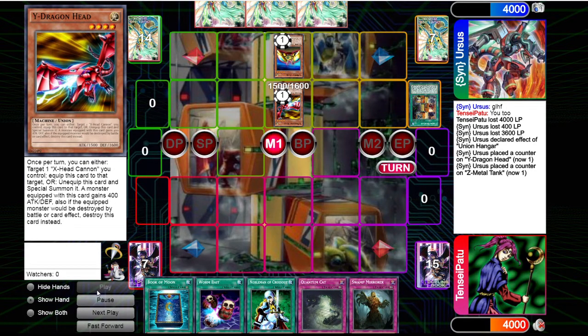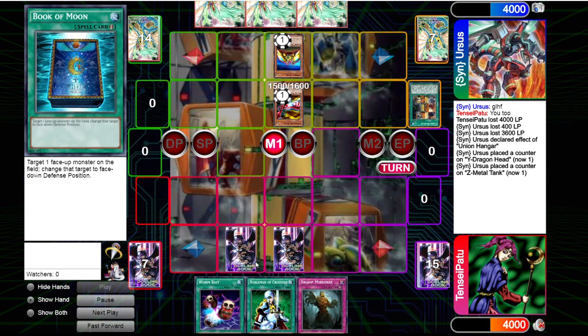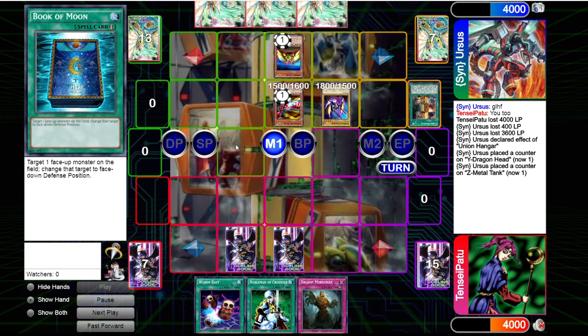We drew into Swamp Mirror, which is not very optimal — we still don't have the combo. But with Quantum Cat we should be able to survive a little while. We set Book of Moon and Quantum Cat. We can use Book of Moon to block his attack, so we should not die this turn. Then he summons X-Head Cannon.